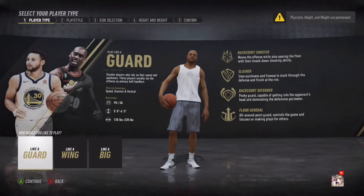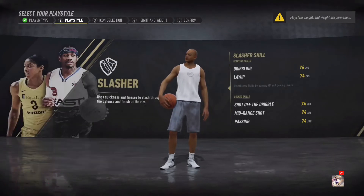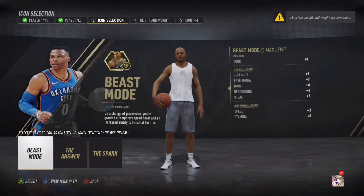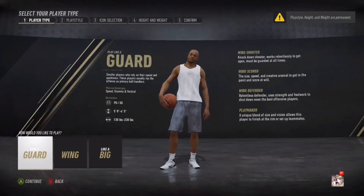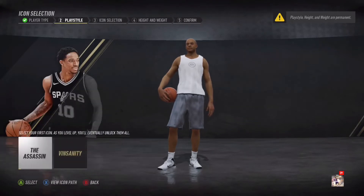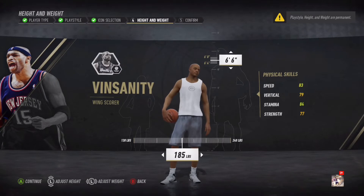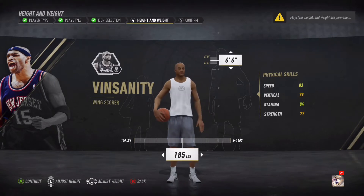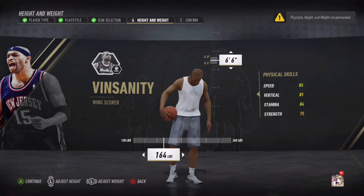So I'm going to make it like a slasher — or a ring scorer. You can choose whatever you want. You could make it 6'6" or whatever, you could make the weight low. It doesn't matter.